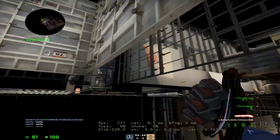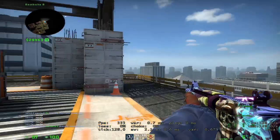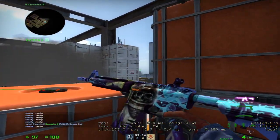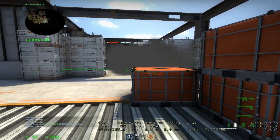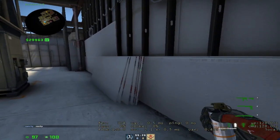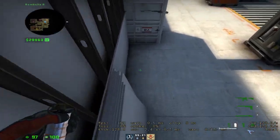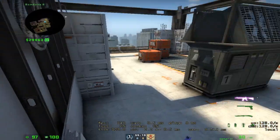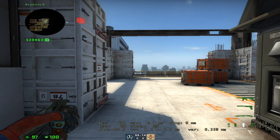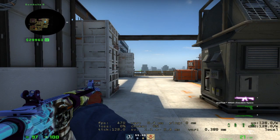Besides that, you don't really have much you can do, besides maybe smoking this off when they're rushing and holding an off-angle like this, or something like this — very unorthodox off angles. Something that I don't see too often but is really good to use is sitting on top of this ledge here. This gives you a great off angle to get one, often two, or more kills. That's what I recommend for B, and I hope you guys enjoyed.